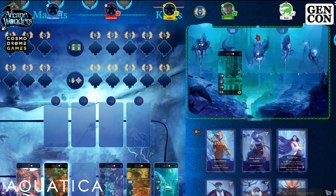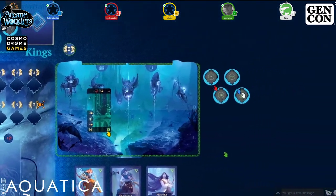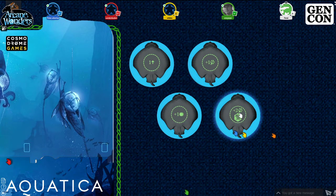Looking at wild mantas: there's a plus one power one and a plus two power one that only works versus a specific land type — in green's case, versus ruin cards. Red has plus two versus shark fin cards, yellow is plus two versus volcano cards, and blue is plus two versus shipwreck cards. There's also a plus one coin manta you can flip when taking a buy or recruit action.